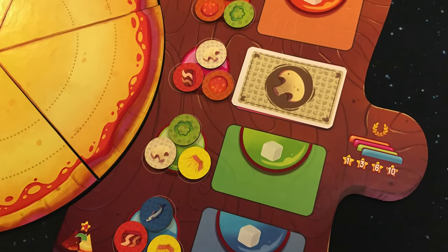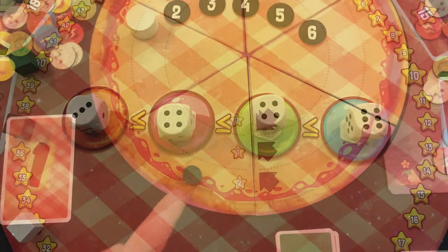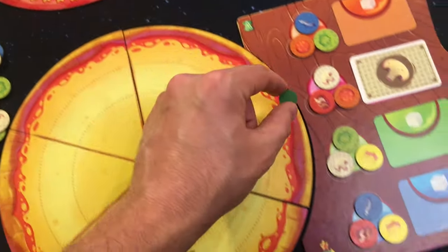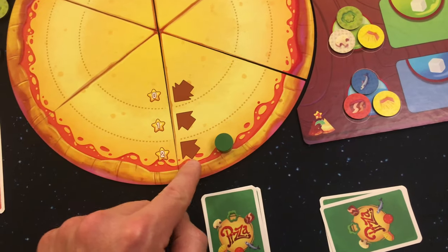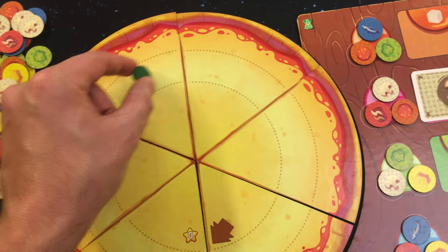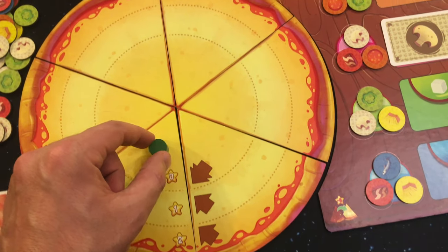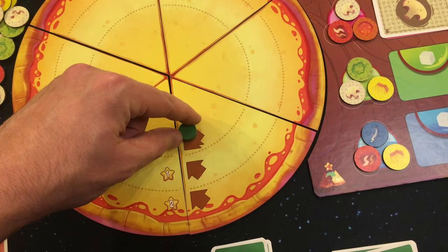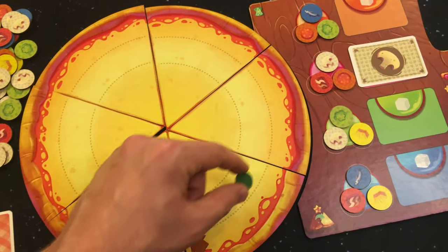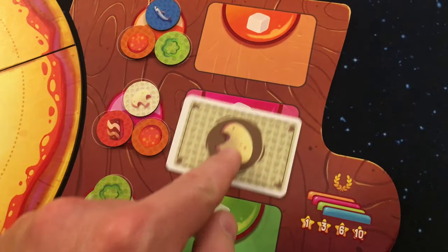The location that you choose will also determine where you place the ingredient on your pizza. Everyone has a pawn placed on the outside of their pizza, and this pawn will move a number of places around the outside of the board until it passes an arrow indicating that you move it up a level to now place more ingredients in the middle section. After moving around the middle section, you will then move it to the top or the center of the pizza, and after the pawn moves around the middle, it will again come to the outside. This is the loop that this pawn will travel.